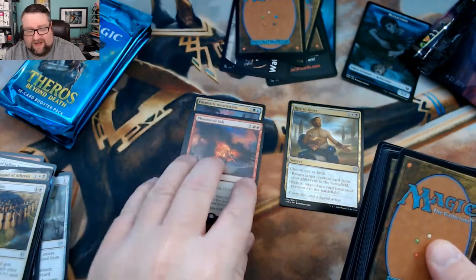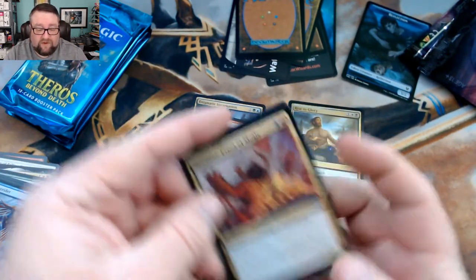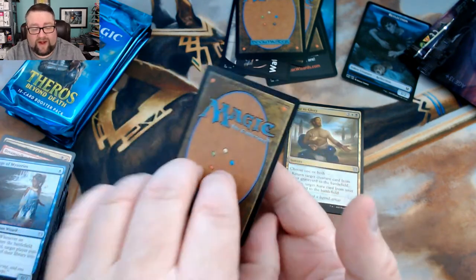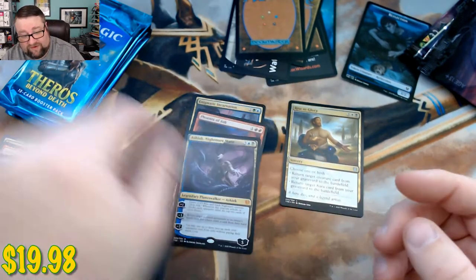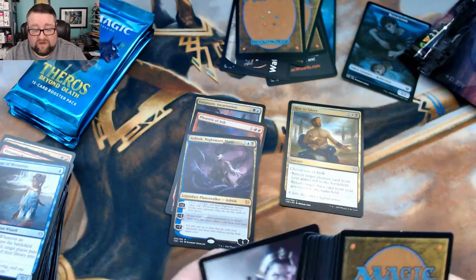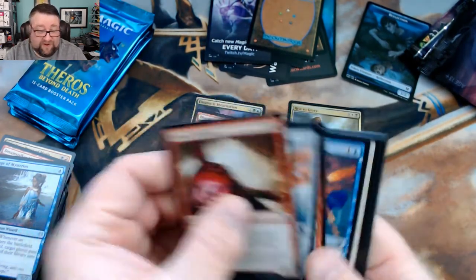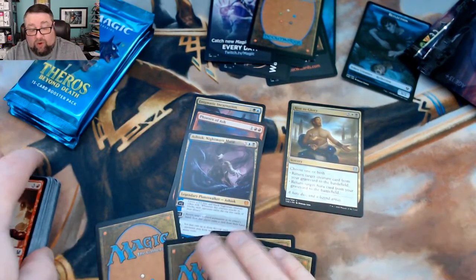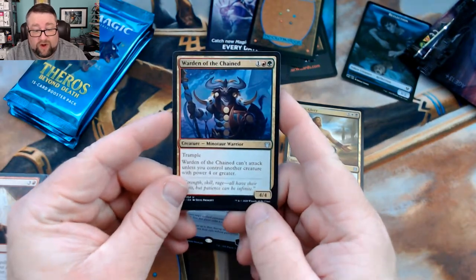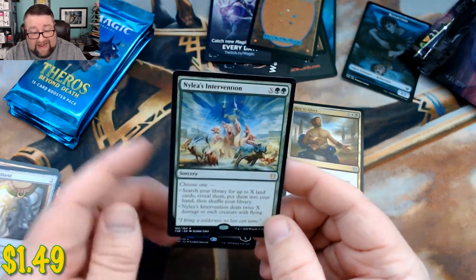The Patreon box was getting kind of low so I knew we had to refill it — figured what better way than to get some new stuff from the brand new set. Next pack: we got a Slaughter Priest of Mogis, Dream Stalker Manticore, and a Sage of Mysteries. Our rare is — hey, a mythic — Ashiok, Nightmare Muse! Good stuff. Our second in-paper event I almost went mono-red but did splash black for some removal.